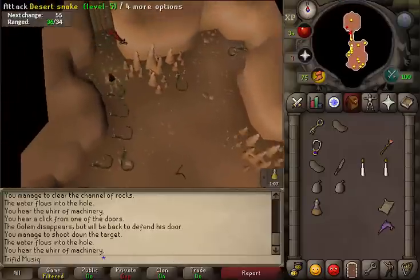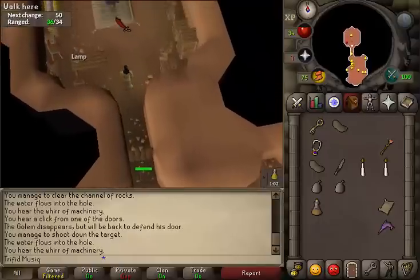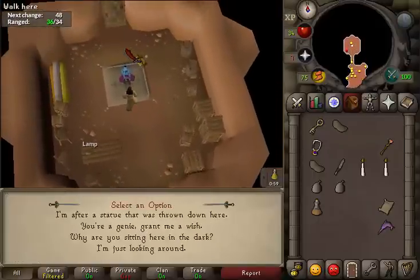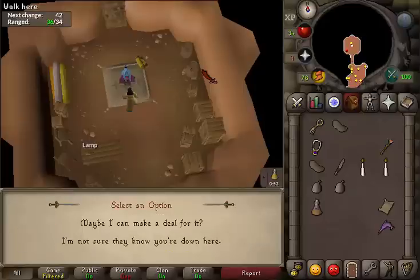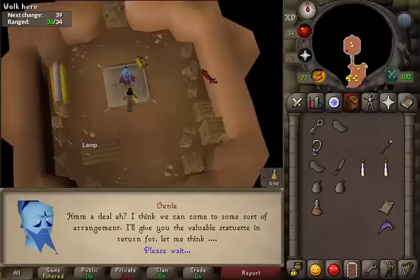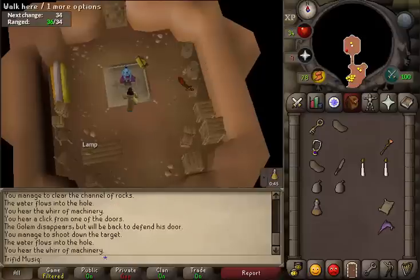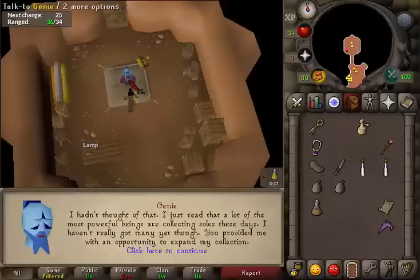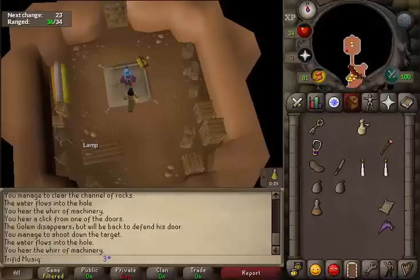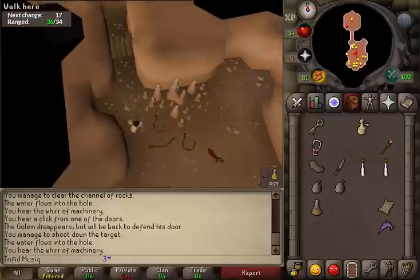Then go north and enter that room. Inside you will find a genie. Talk to him, select the first option that you're after the statuette, then select the first option to want to make a deal for it. Select the third option: 'I agree.' Then since you already have the sole, talk to the genie again and he will give you the statuette.